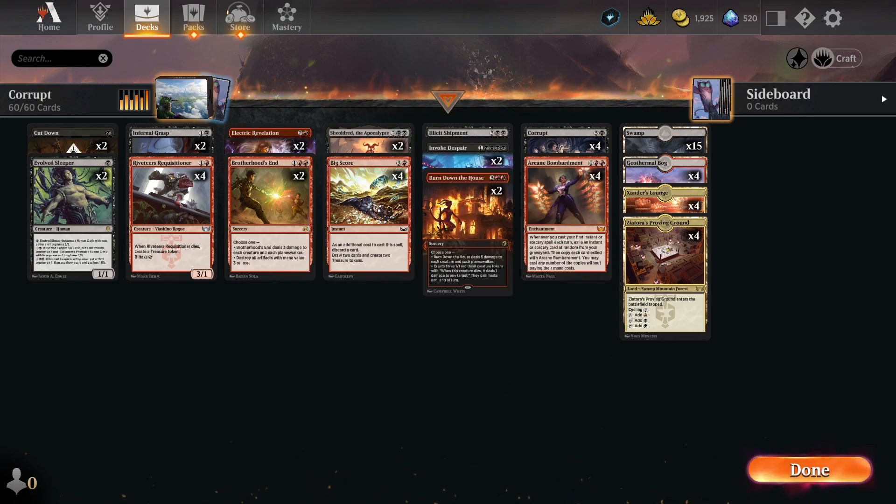We've got a couple of copies of Burn Down the House and Invoke Despair in here as well. Invoke Despair is mostly just some card draw — it's great to repeat under Arcane Bombardment, it's just a fantastic all-around spell. But I decreased the numbers on those cards because the real star of the show here is Corrupt; these just kind of incidentally help out and do the job.